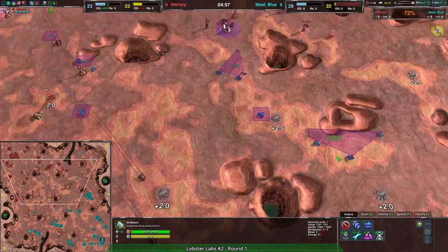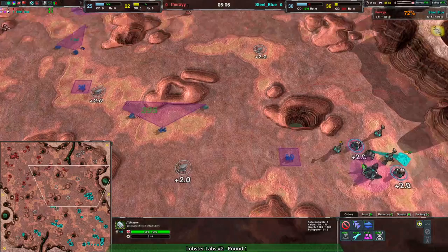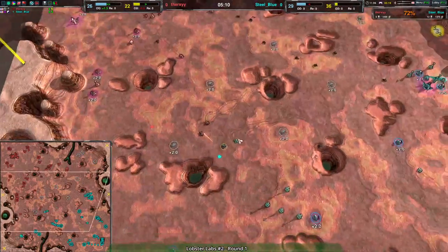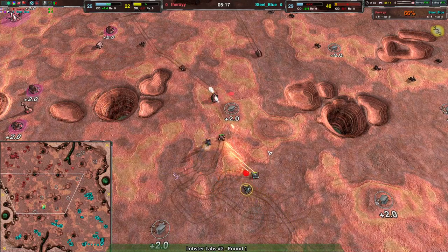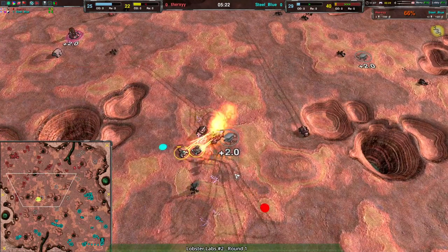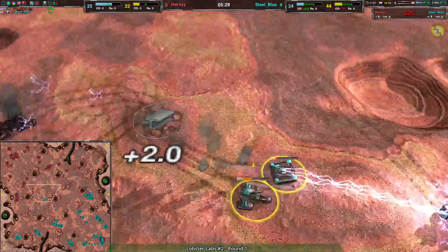Therksy is continuing to push forward trying to keep that contain going, but for now it's just a matter of how much reclaim is in the center — about 600 metal hanging out, with no one really able to easily grab it. It's a little close to Steel Blue though, as they have a Welder right there. Everything for Therksy is a fair bit further away. Steel Blue is also expanding faster despite having been soft contained earlier on. Therksy simply wasn't able to build up as quickly as they otherwise would have, and they're falling behind as a result.